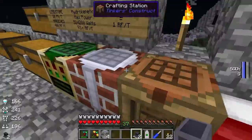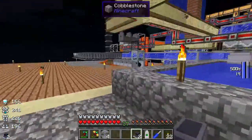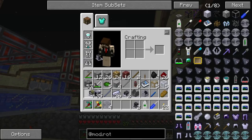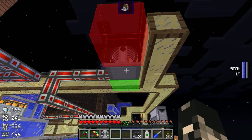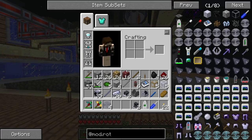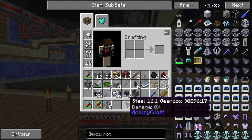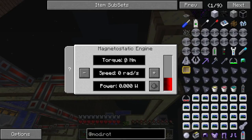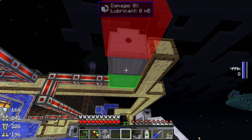I've already got power and lubricant ready. We're gonna be using a magnetostatic engine for this one, so I'll pop it up there and leave it for a while. Then we need to put a gearbox down — I've decided to use a steel gearbox because this thing outputs at 2048 Newton meters of torque, and we need something substantial to handle that.